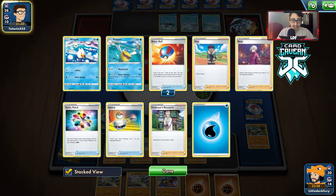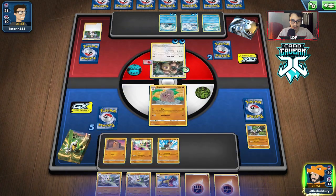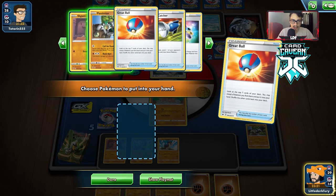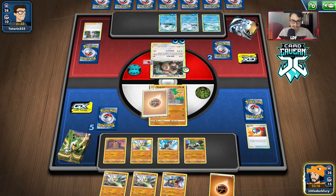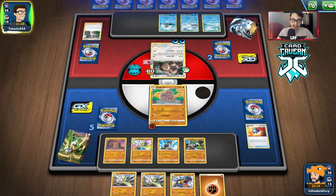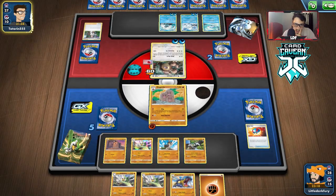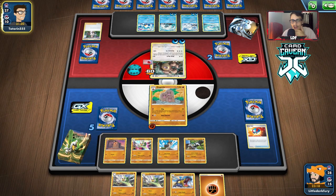It looks like the Galarian Darmanitan deck might be the only way this deck loses. I really wish we could find our own Turbo Patch right now. Not much we can do — we really need to get heads to survive. We don't even get heads. We can't even one-shot with Farfetch'd; we're only doing 40 damage. I guess we just hope they don't have energy, but that's very unlikely. I think we've lost.